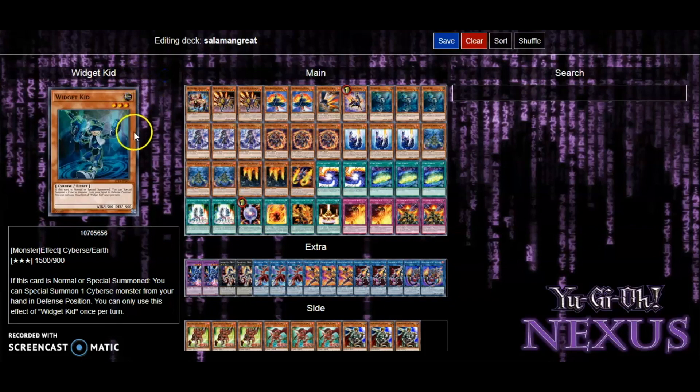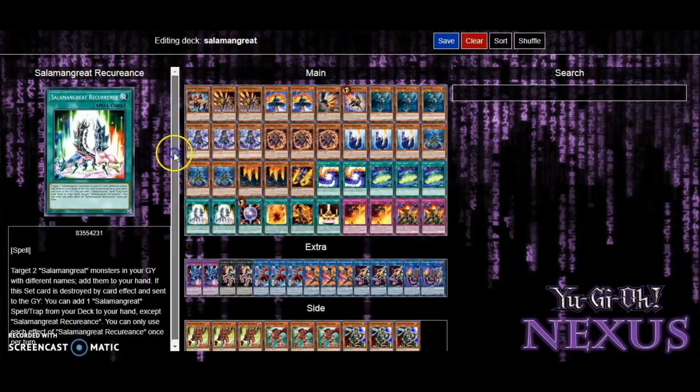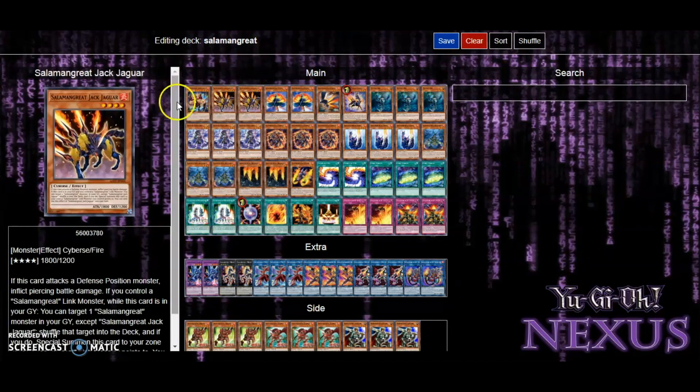Hey guys, welcome back to another video. This may seem familiar — I've already done this before, but this is an updated list. I decided to look through some of the newer cards coming out, some ideas to help improve the deck, especially after the ban list. While yes, many decks were hit — Sky Striker, Salamangreat, and many more — Salamangreat is basically a symbol of me on this channel. It's my favorite deck, and I felt like it would be a good refresher to come back, look through the comments, and try to improve what we had so it'd be a little more competitive and still a lot of fun to play.